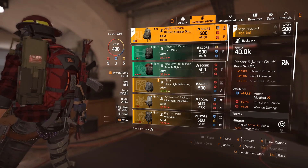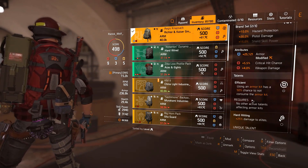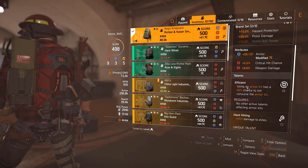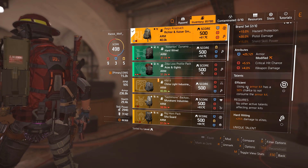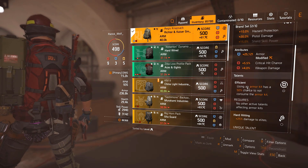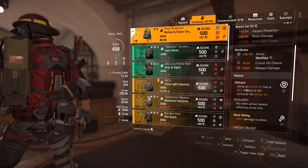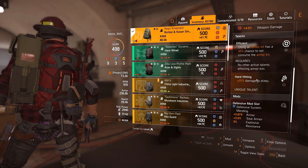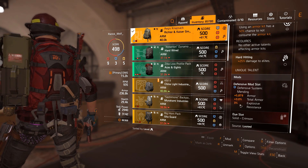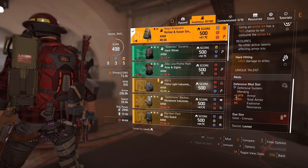Backpack: another RNK piece because we want that 20% pistol damage. Armor, crit chance, weapon damage — whatever the best you have. Efficient is my go-to for any kind of content in this game because you get a lot of armor kits, and healing is very difficult here — you can't heal yourself with your skills since you're using other important elements. Hard Hitting speaks for itself — more damage to enemies. Explosive resistance is a very nice mod as well — that's beautiful. 3% total armor and 5.8k armor.